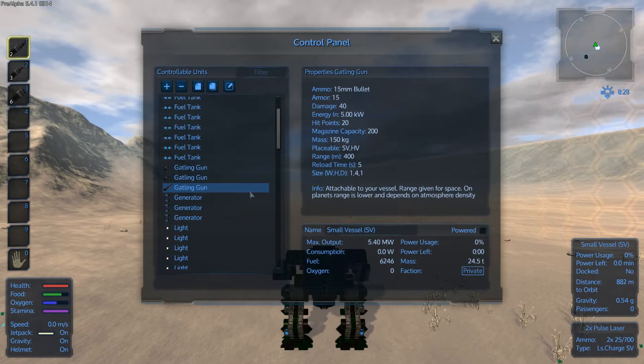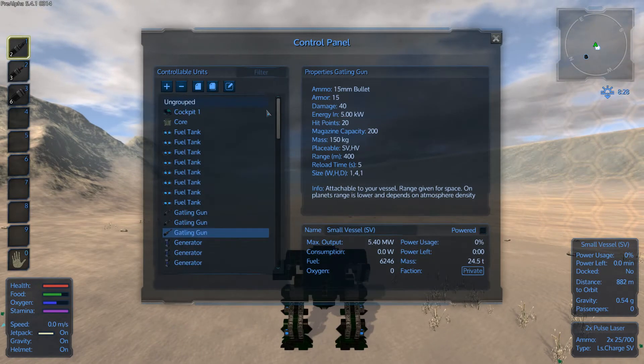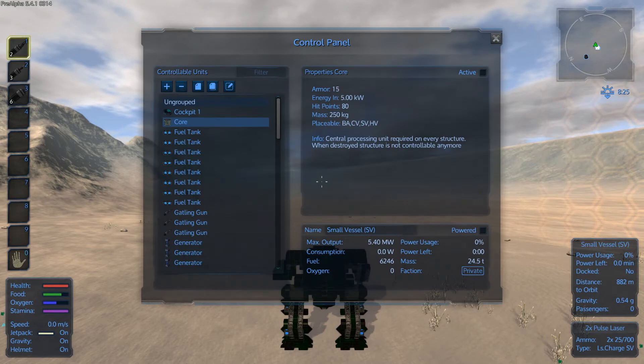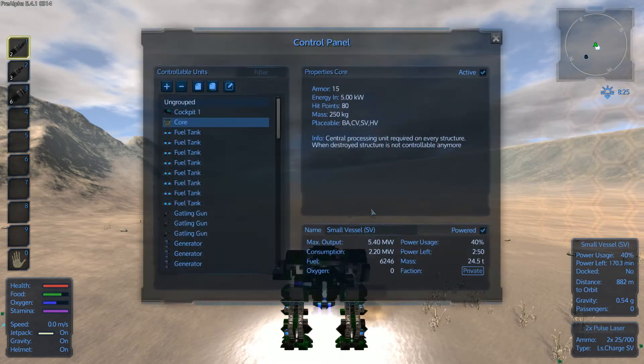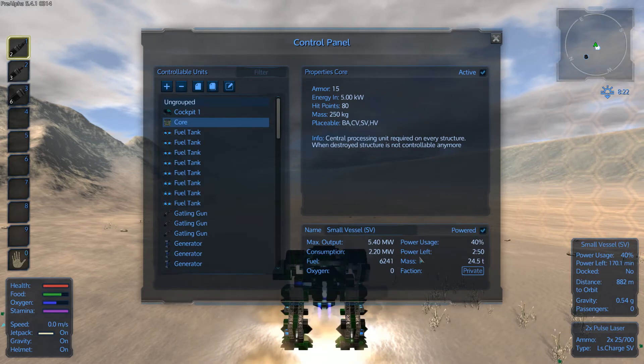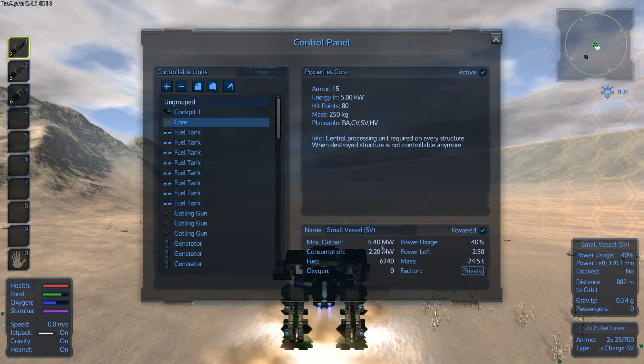Let's go with the control panel. What do we have in here? We have a cockpit core, and the usual eight tanks. The fuel consumption is not that big because it's just 2.2 megawatts with a max output of 5.4.